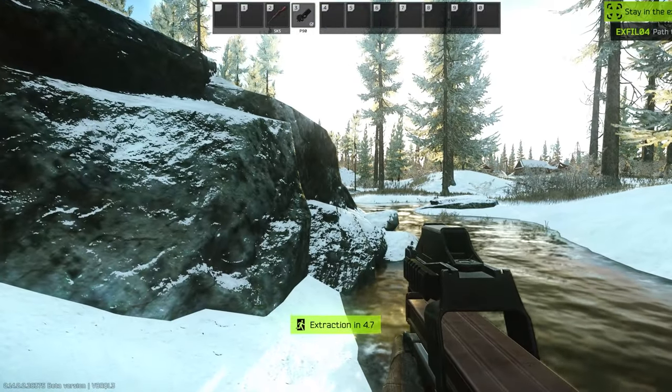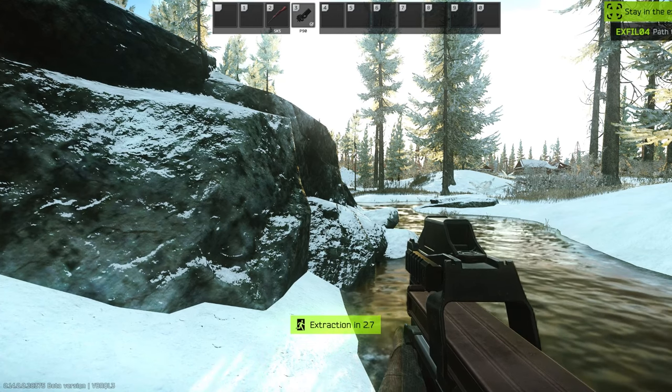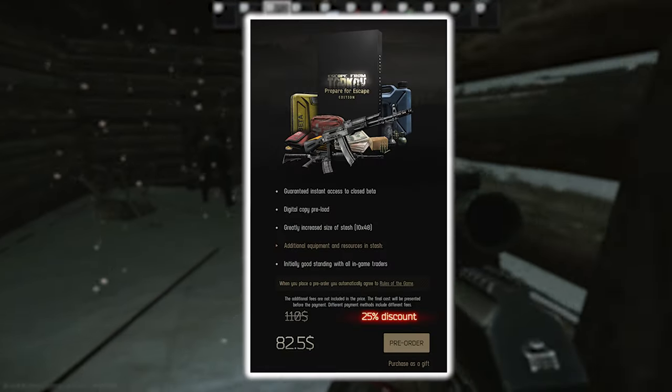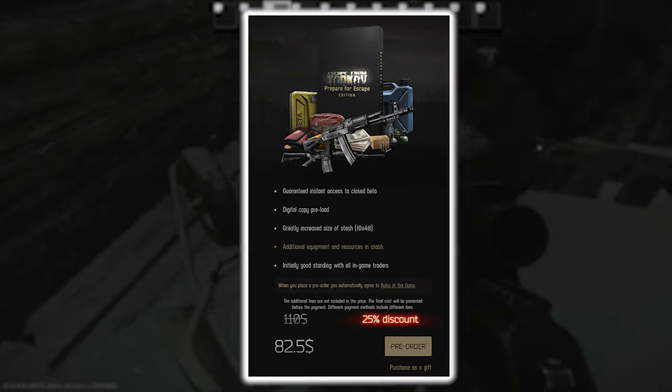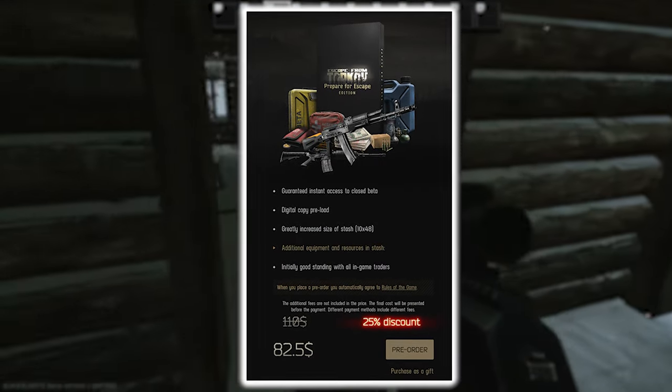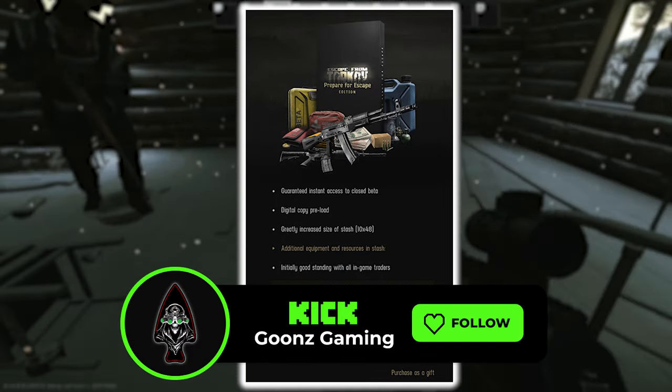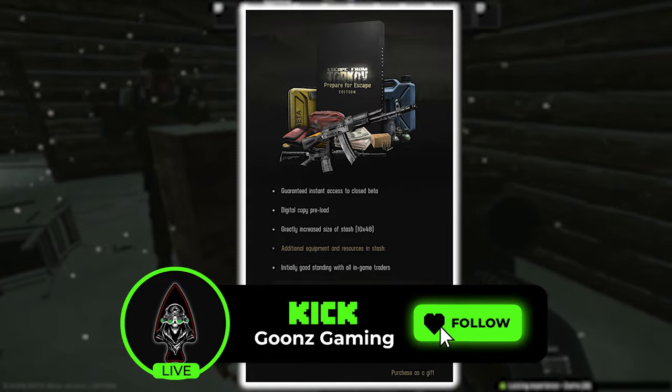Before we do, I saved you the misery of having to sit through a YouTube commercial. Instead, I'm going to advertise this giveaway. For this month only, we are giving away a free Prepare to Escape edition of Tarkov to one lucky subscriber on our Kick channel. Head over to kick.com/goonsgaming, hit that follow and subscribe button, and we'll announce the winner in our Discord.